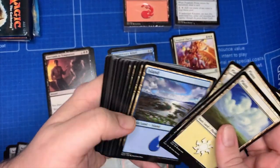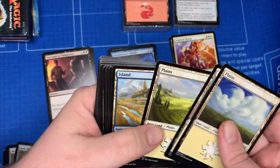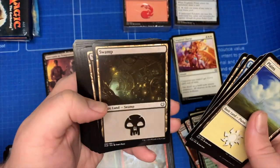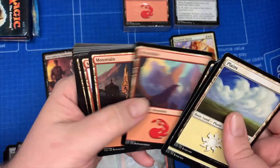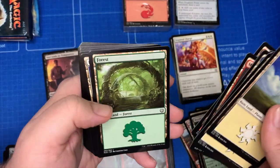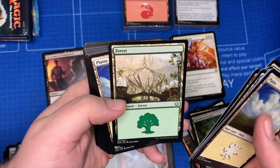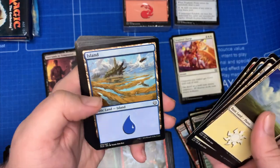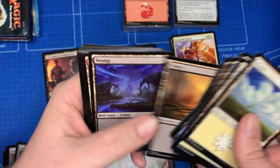And these should be all Plains — just kind of take a quick look at some of the artwork. Nothing over the top, nothing crazy, but all the sand. These are all from the Kaladesh set. Got our Islands, more Swamps.